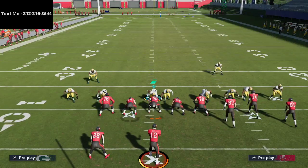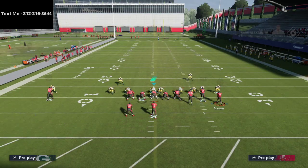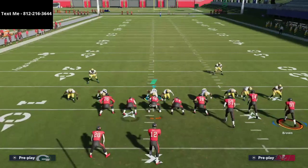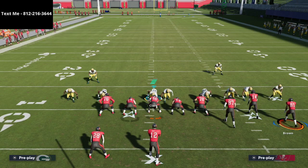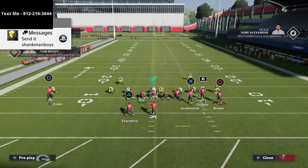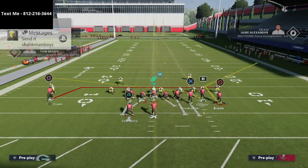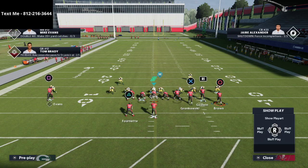All we're going to do is smart route the corner route, which gives a nice sharp angle cut. What Pavan did that was so smart was he motion-snapped this route. We block the tight end, block the running back, and then take our slot receiver and put him on a post route — though I personally recommend a crosser. Pavan was putting him on a post route every single time.